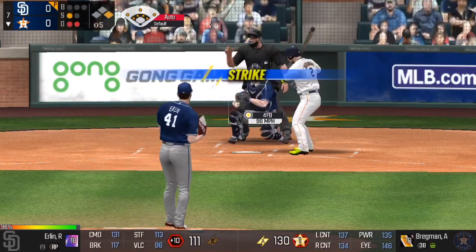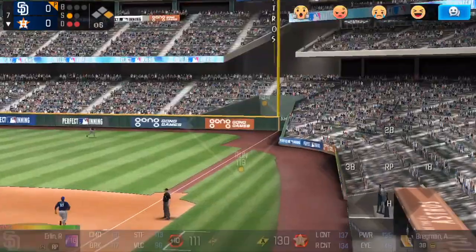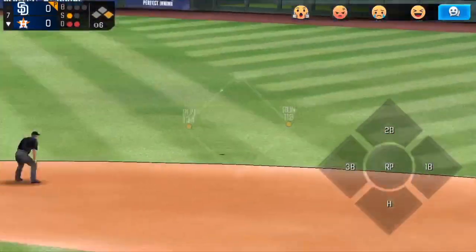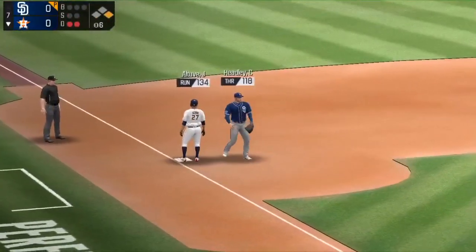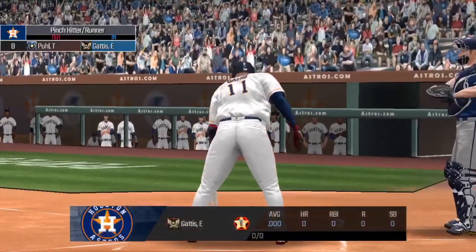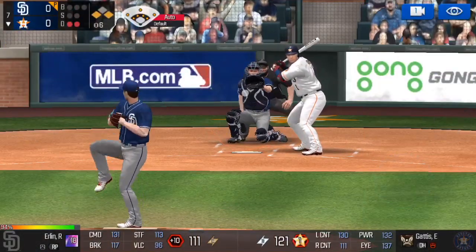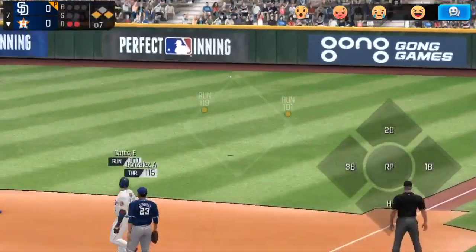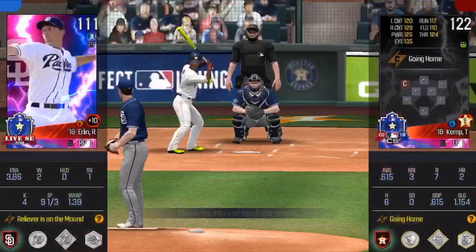Bregman takes a called strike one, then this one's going to be hit all the way to the right field corner — a long single for Bregman. What are you gonna do? Time has been called — Evan Gattis is going to come in. He typically wears no batting gloves but he's wearing some here. This one's hit down the right field line — fair ball! And all of a sudden the Astros have taken a one-to-nothing lead.